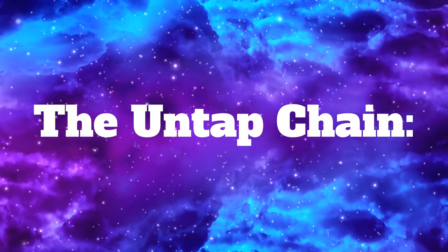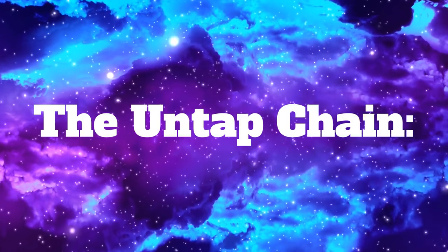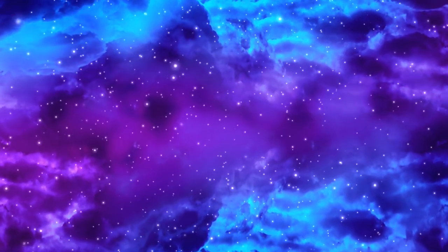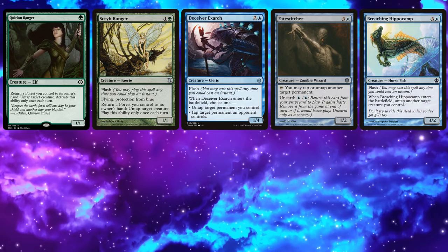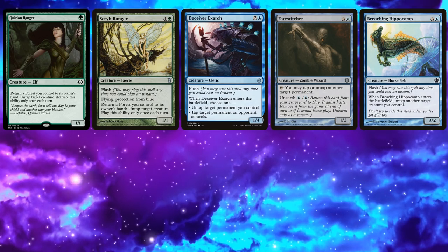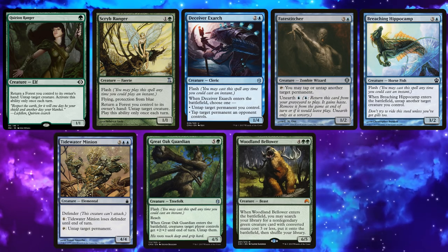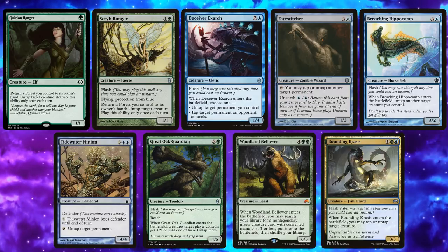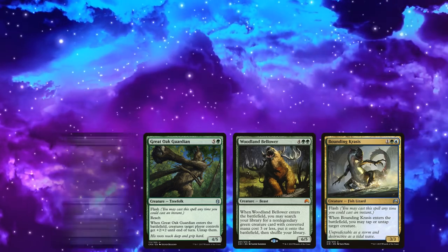Right away, the first thing BZ did was make a chain. The chain of creatures that can untap Vanifar goes: if you start with a one-drop, Quirion Ranger at one mana, Scryb Ranger at two mana, Deceiver Exarch at three mana, Breaching Hippocamp or Fate Stitcher at four mana, Tidewater Minion at five mana, then Woodland Bellower or Great Oak Guardian at six mana. Woodland Bellower can fetch up Bounding Krasis. Any of those go into the next one — you just keep untapping Vanifar and generating creatures.